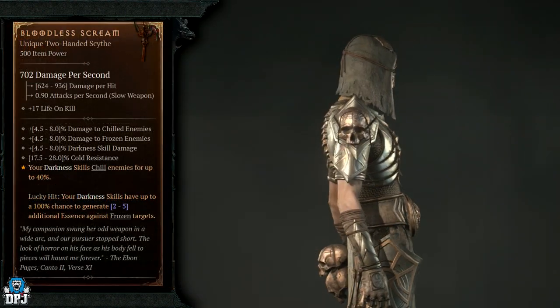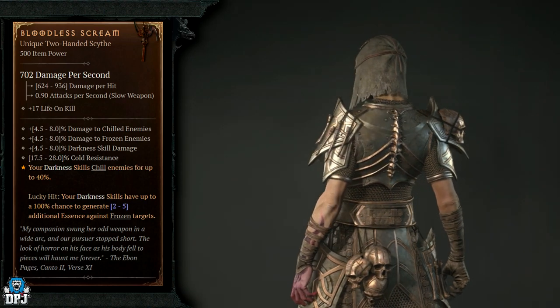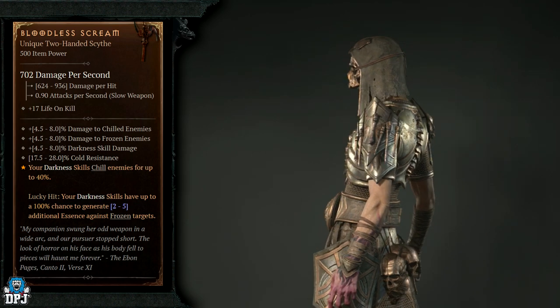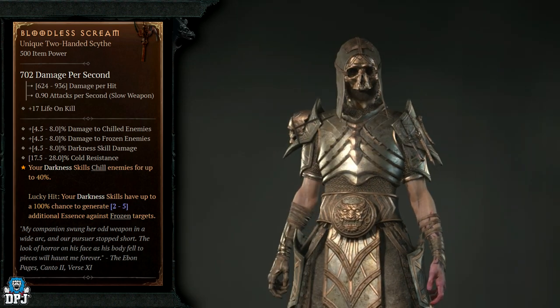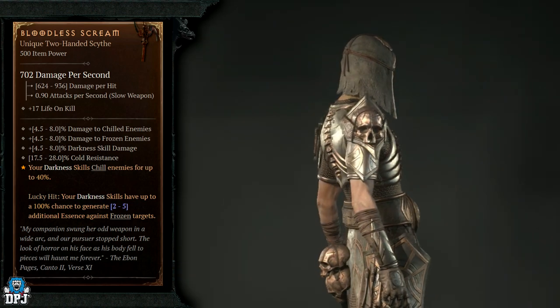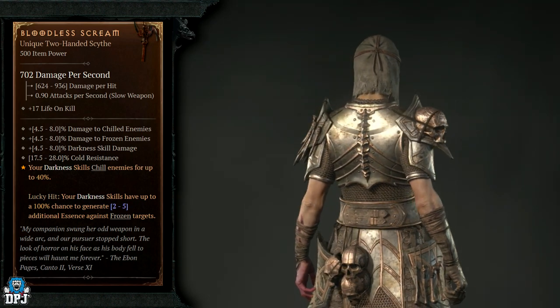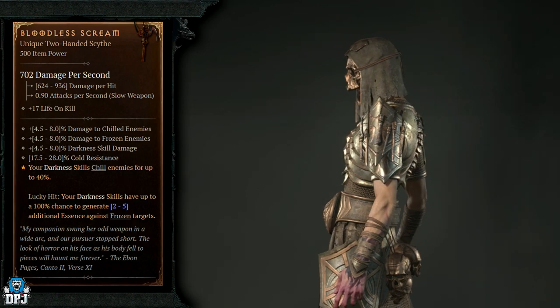Next up we have the Bloodless Scream. This doesn't actually have increased drop chances from any specific enemy type based on the research I've been doing — if you know otherwise please let me know down below. I had this drop very early on, probably in world tier 2 or 3 around level 35 or 40, and it's definitely one of the more common ones, but I can't remember where it dropped.